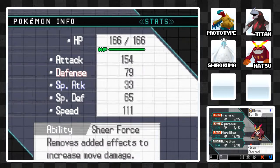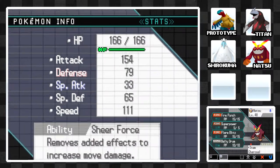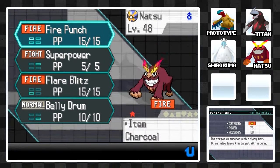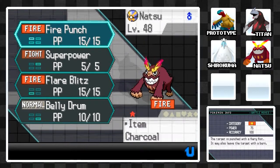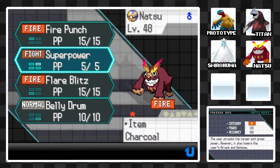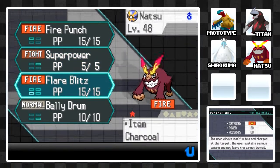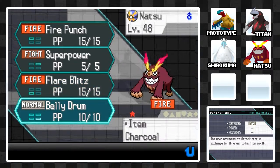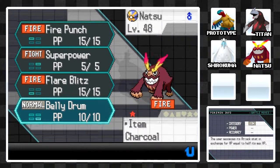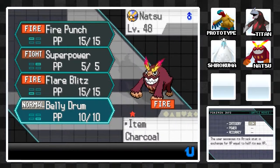Next up is Natsu, holding a Charcoal to boost its Fire type moves. It's a pure Fire type with an Attack of 154 and a Speed of 111, so that will work out very nicely. We have Fire Punch — that won't leave anyone with a burn because of its ability, but it will boost the power. Then Super Power, a 120 base power Fighting type move — great. Flare Blitz at 120 base power can leave burns on the target, lowering their physical attack. And finally, Belly Drum — I haven't used it thus far, but this will maximize our Attack stat, even though we drop HP to half. If I can get it off and then heal back to full health, I can sweep teams. I'm curious to see if I'll be able to try that during the Elite Four.